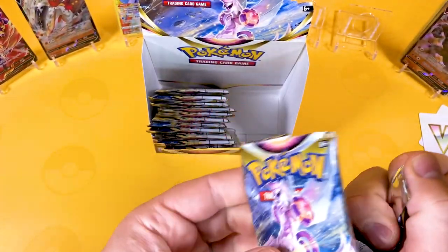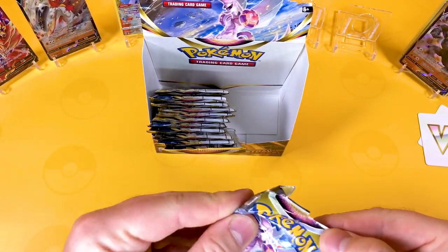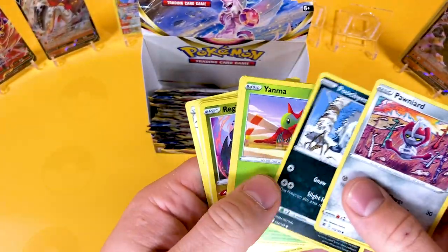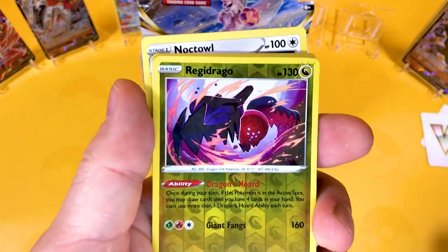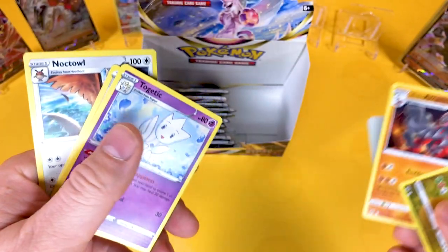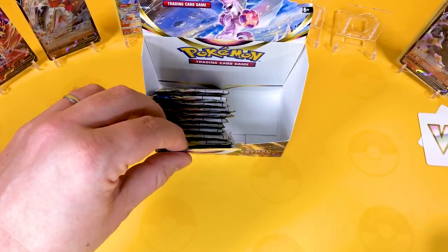I'm just very excited about having that card available because I've been wanting it for a very long time and it's come down in price. As we're starting to get to the last packs — probably about 10 cards left. A Reverse Regidrago — this is very good to see because I needed that one. And an Arcanine and a V-Star. So that's the third V-Star in this whole set.